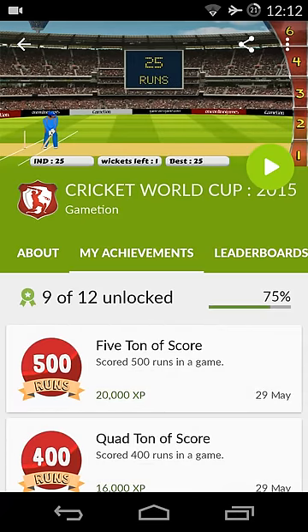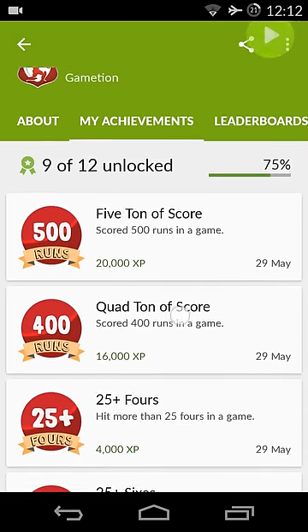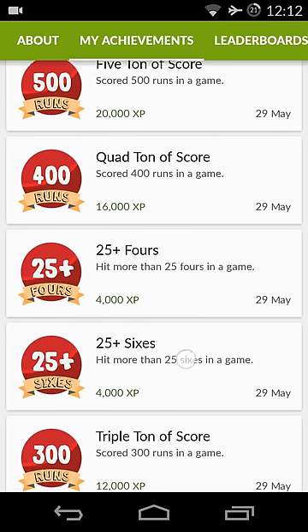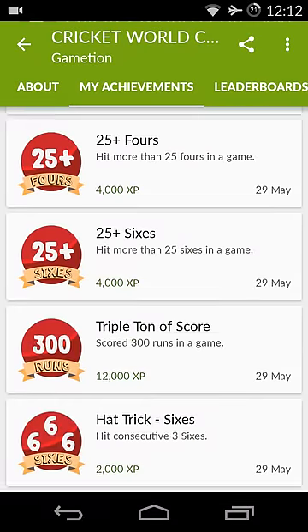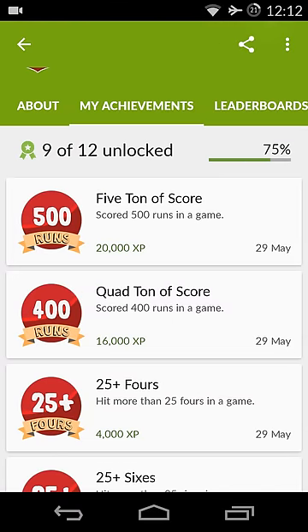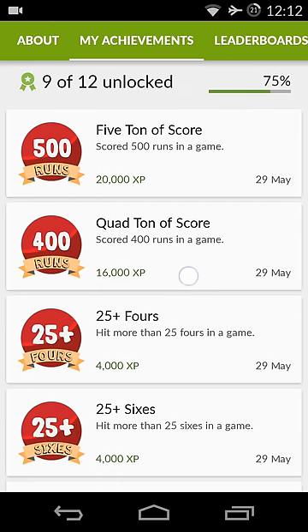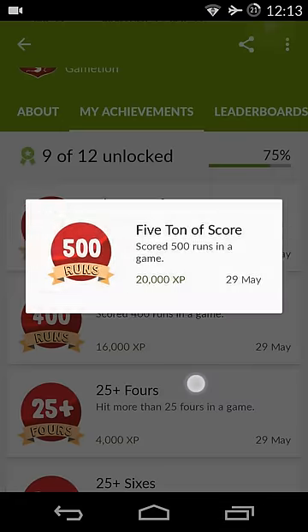There is one more game called Cricket World Cup. This is pretty easy — you can mod it as well as enjoy it. This game is really enjoyable and can easily give you about 50,000 XP or more. Score 500 runs in a game and this gives you 20,000 XP. Score 400 runs in a game and you get 36,000 XP. Both of these achievements together give 36,000 XP at a time.